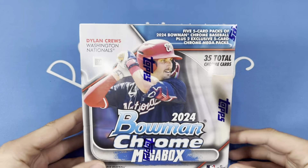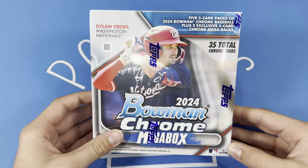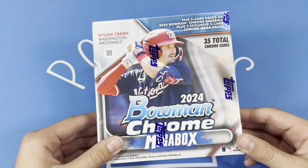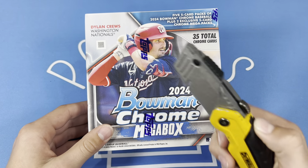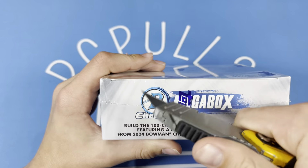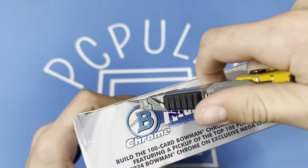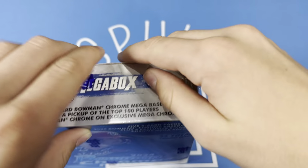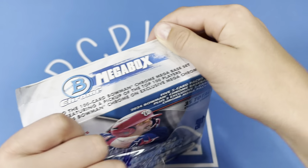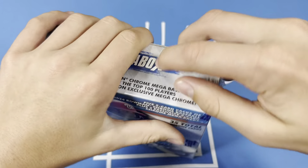I'm pretty sure these are at Walmart, but no — they brought them to Target this year. Normally they've been Walmart exclusive, but I guess we're getting them at Target now. As you can see, Dylan Cruz is on the front — we'll be chasing him. And then Paul Skeens has his rookie cards in this one. They also brought garbage pail goods into Bowman this year, so that's a fun one to be chasing.